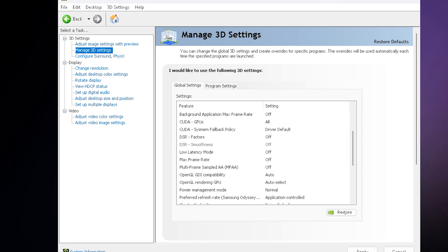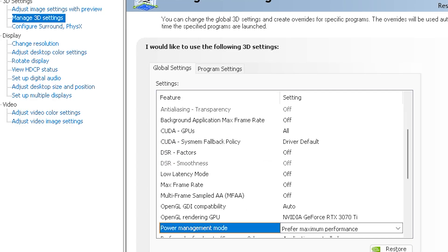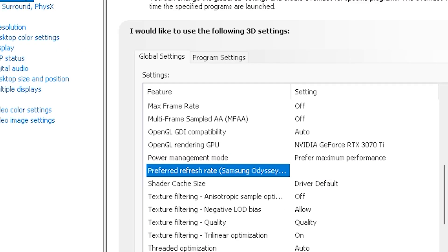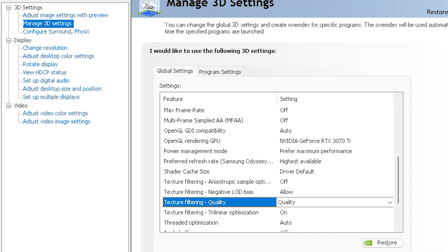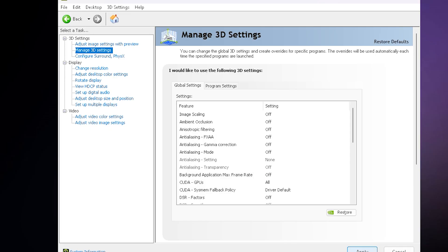Next, the main settings: OpenGL Rendering — always select your GPU. Power Management — select Maximum Performance. Refresh Rate — always select Highest Available. Texture Quality — select High Performance. And Virtual Reality Pre-Render Frames — select 1. Hit Apply and Save.